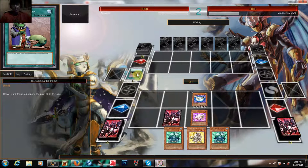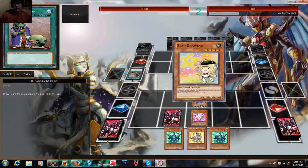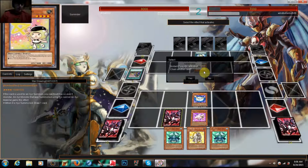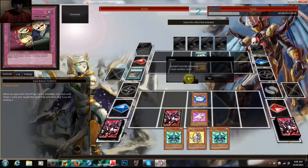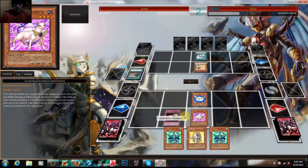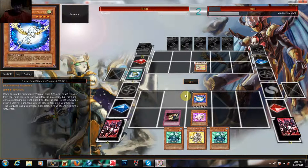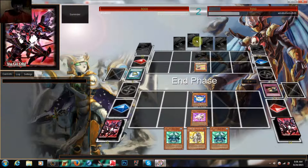Upstart Goblin is kind of good draw power — it gets you a draw. But it kind of sucks because Pot of Greed could be spammed as well. Here's the combo: when it succeeds, draw one card. He's trying to draw here. And I'm going to say, Dark Bribe you, asshole. Get wrecked.